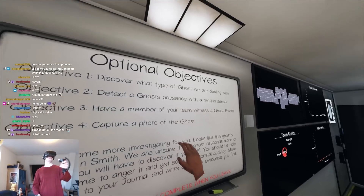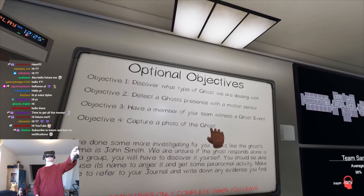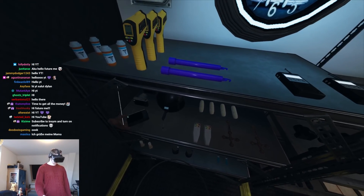This is actually John Smith — nice. This is kind of the hardest possible setup you have. Ghost photo is the hardest in VR; it's kind of awkward. What are we gonna do?